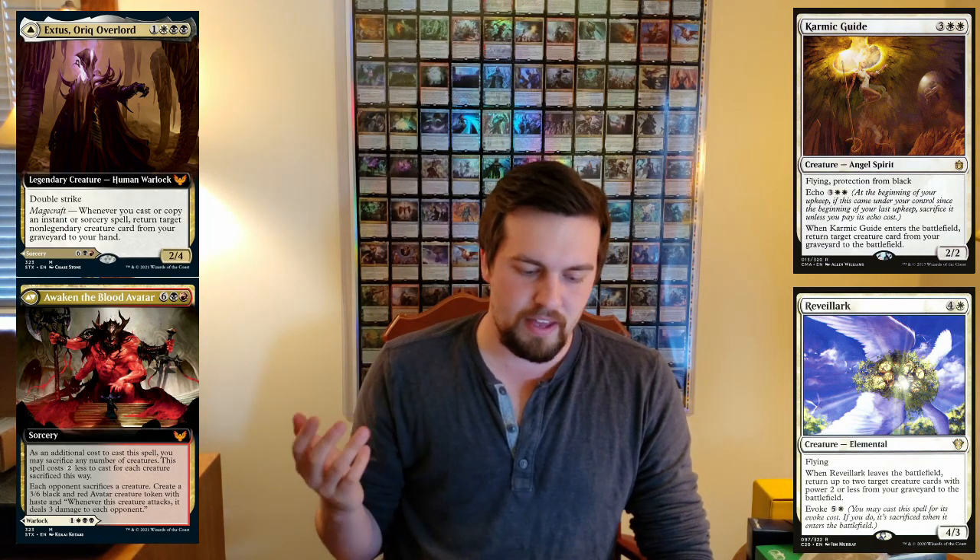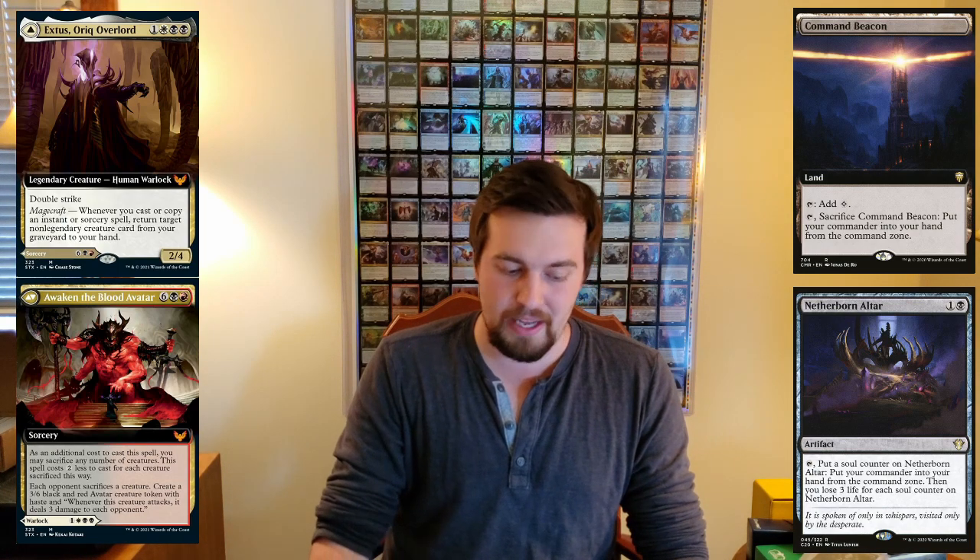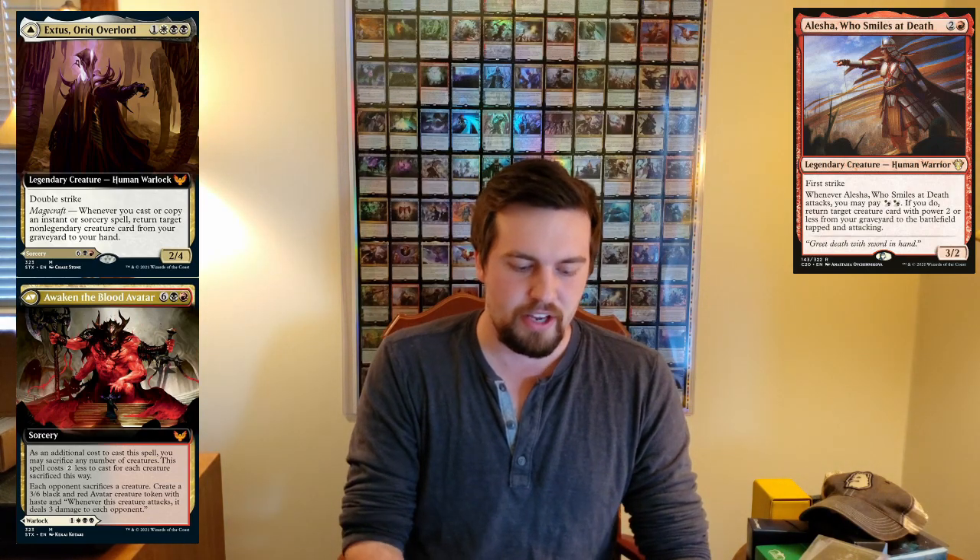If you want to cast this sorcery a good number of times — and you probably will because if Extus dies you may want to cast the sorcery a couple times before recasting Extus, and that spell makes itself cheaper — Extus is still going to end up costing a lot of mana. So Command Beacon and Netherborn Altar seem great includes. You can also throw in Alesha to add to your reanimation theme if you go heavier into smaller creatures. Rankle gives you a discard outlet, a sacrifice outlet, card draw, and it can mess up your opponents — so it seems good.